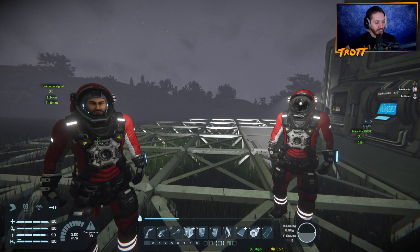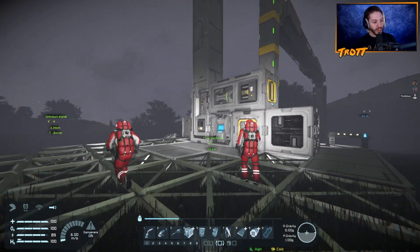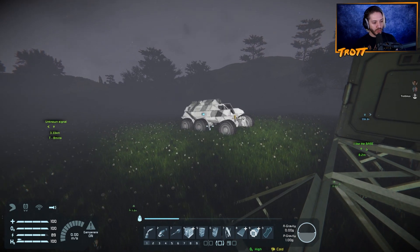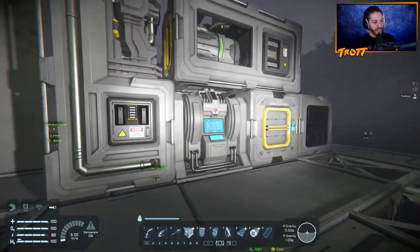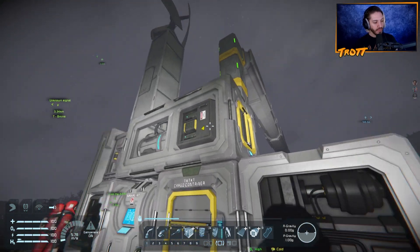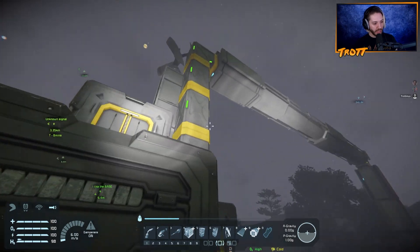Quick recap on what we've done, in case you've skipped all the previous videos and just want to watch from this one. We landed in a rover each on this planet that has O2, which is great. We broke down two of the rovers to build this rudimentary base, which has a little refinery, a survival kit to replenish our suit energy, storage, an assembler, and an O2H2 generator, which means it can fill up our hydrogen for our jetpacks. But it needs ice, which we need to get.